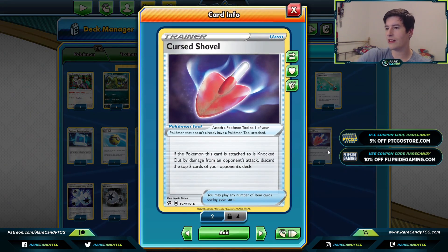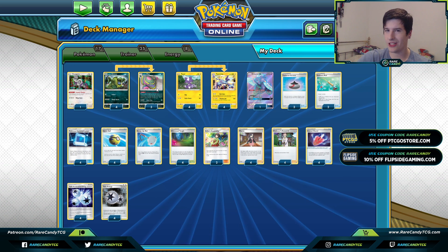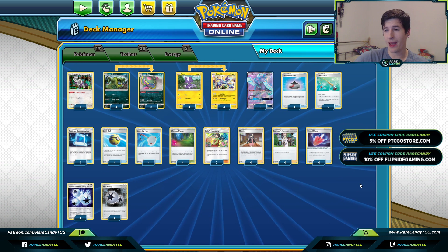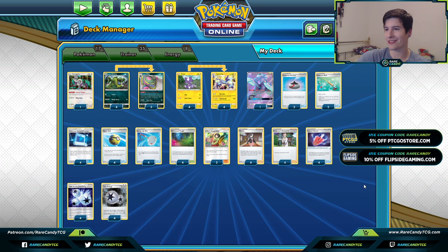We have four copies of Curse Shovel: if the Pokémon this card is attached to is knocked out by damage from an opponent's attack, discard the top two cards of your opponent's deck. Between Toxtricity milling five, Curse Shovel adding more, and Alolan Muk hitting two to three items each time, there are a lot of ways to aggressively dig through your opponent's deck. And with Bellelba getting banned, we need basically all the help we can get.